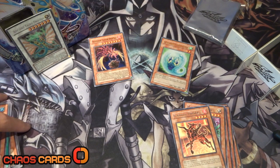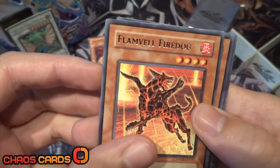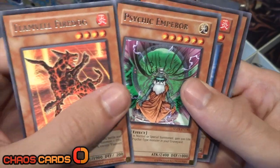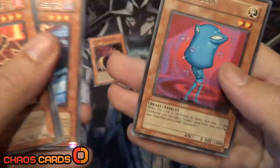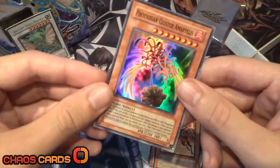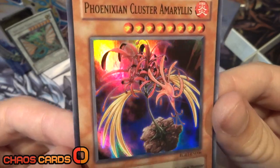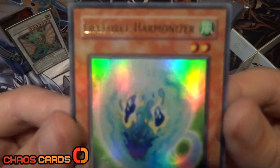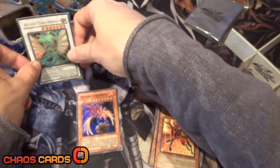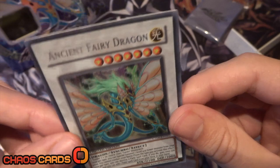Two foils from five packs is still really good and I'm really happy with that. Let me quickly recap the rares: Flamvell Fire Dog, Psychic Emperor, Arcane Apprentice, the awesome Blackwing Gale the Werewind, and the awesome Ojama Blue. Our super rare was Phoenixian Cluster Amaryllis — the names are getting harder! And we've got an ultra rare: Life Force Harmonizer. Not forgetting the secret rare Ancient Fairy Dragon that came with the tin — just looks so awesome. They're so shiny, the secret rares. Love them.